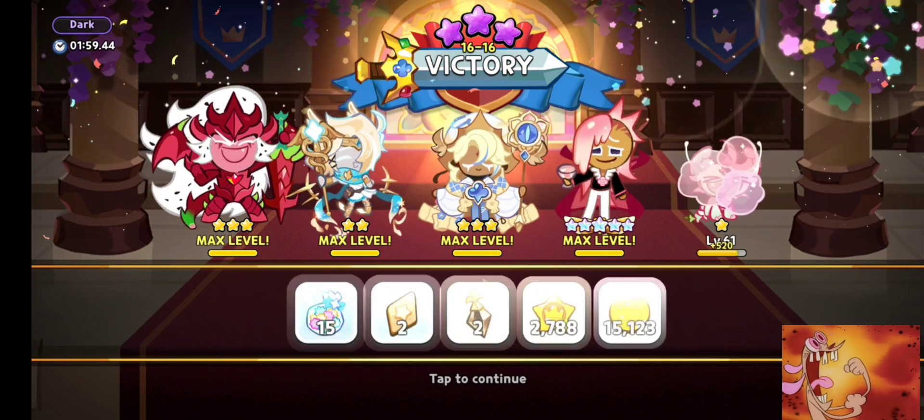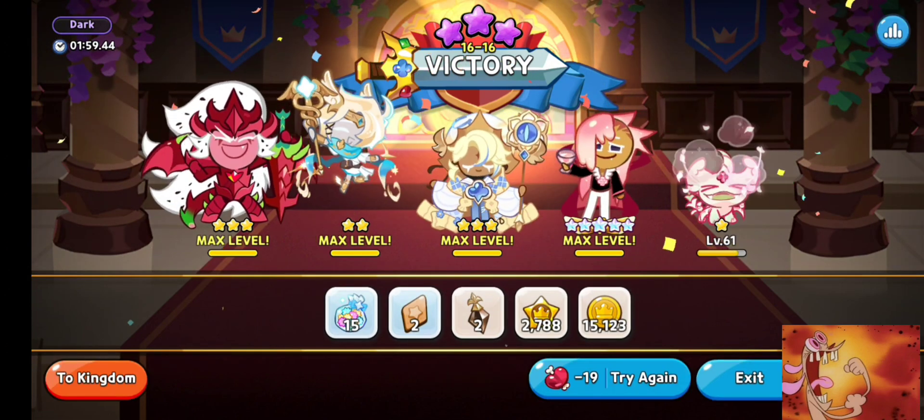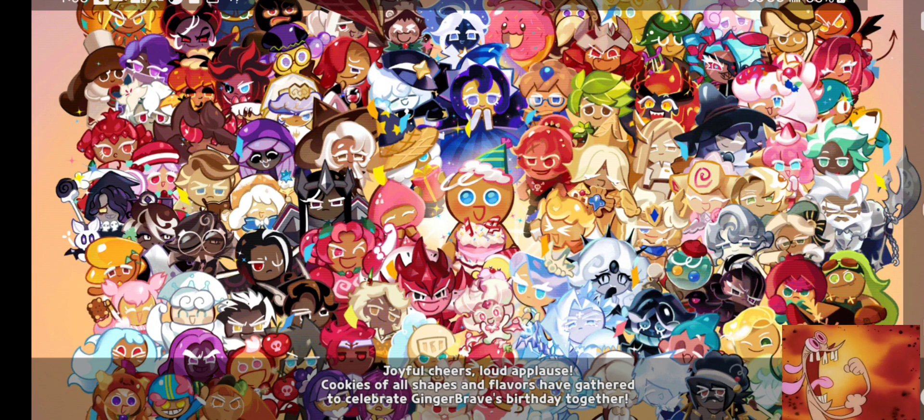Also, Batara Dragon Cookie and Vampire Cookie all have Searing Raspberry toppings. All the other ones have cooldown reduction with Swiss Chocolate.